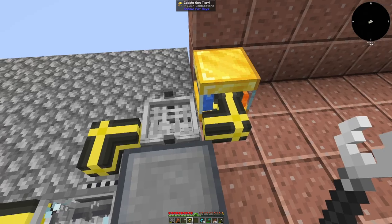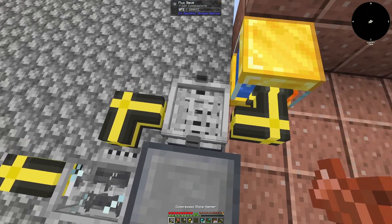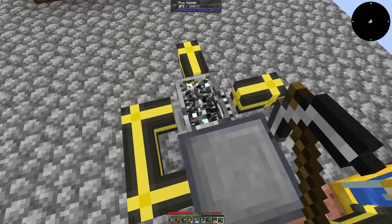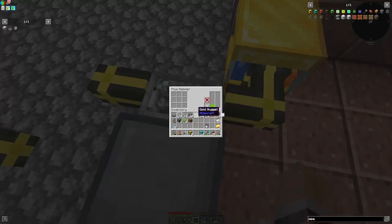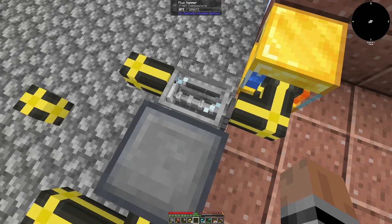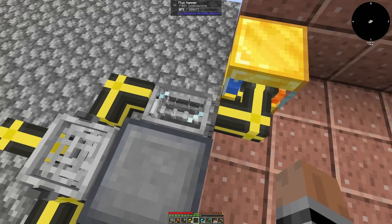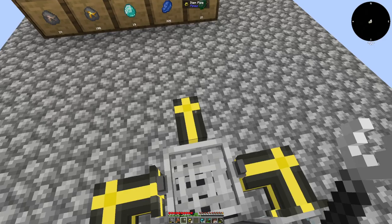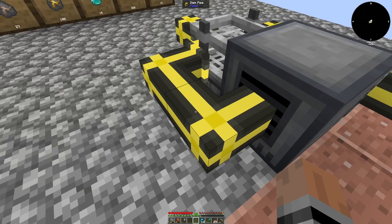I'll be right back. So I totally have this backwards. Put that in there, and the sieve over here. Put the iron mesh in there, and then take it out of there, out of here, and out of here. That is how we got it.